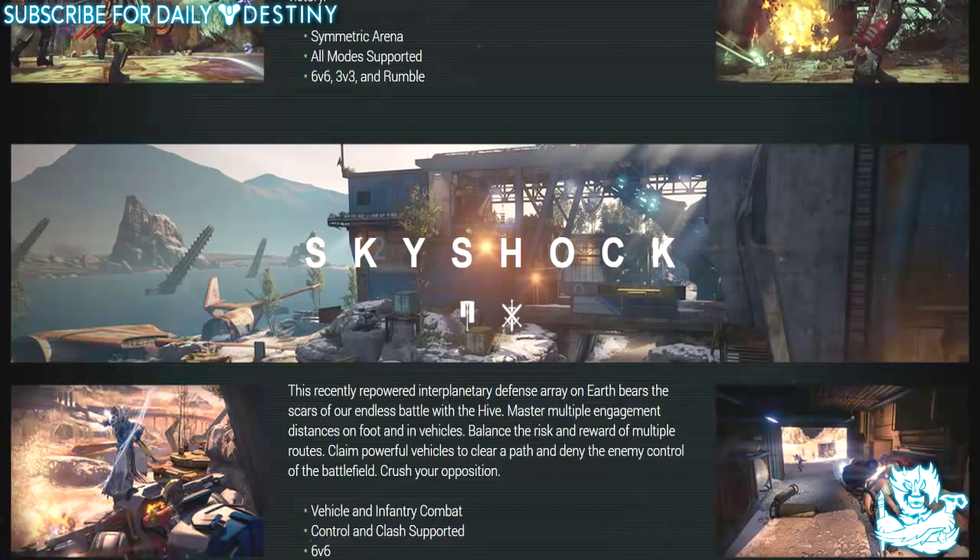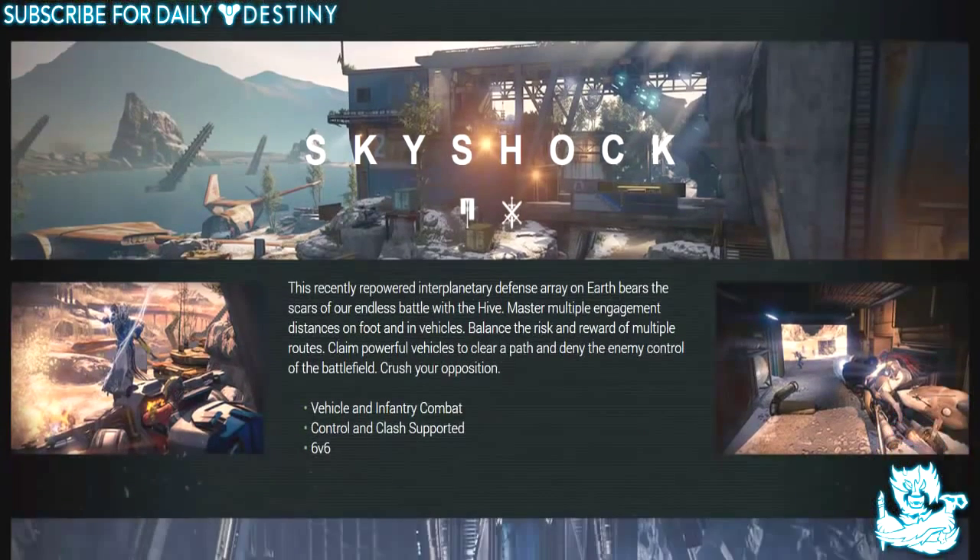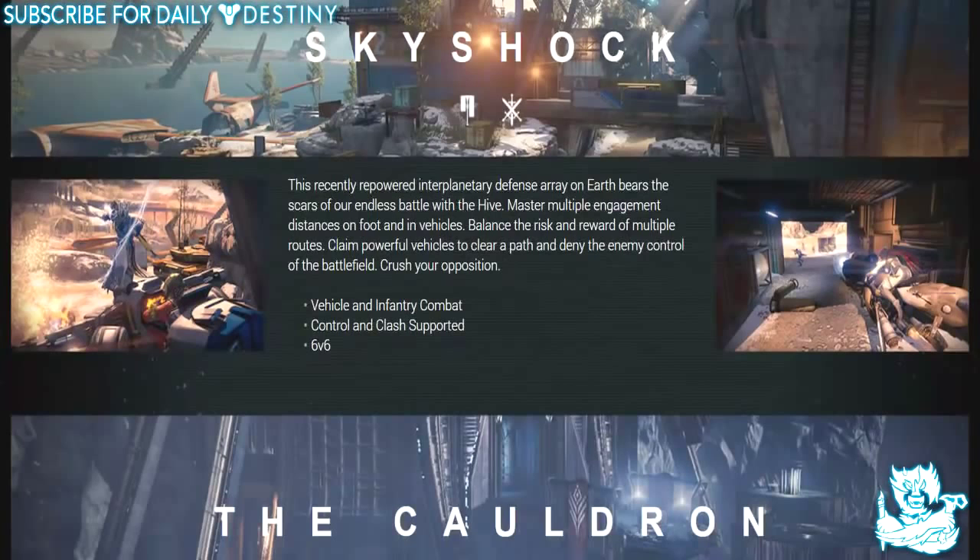Moving down, we have another Crucible map called Skyshark. This recently repowered interplanetary defense array on Earth bears the scars of our endless battle with the Hive. Master multiple engagement distances on foot and in vehicles, balance the risk and reward of multiple routes, claim powerful vehicles to clear a path and deny the enemy control of the battlefield. I'm guessing you're going to have Pikes and Interceptors — what I call Crabs — so yeah, badass.